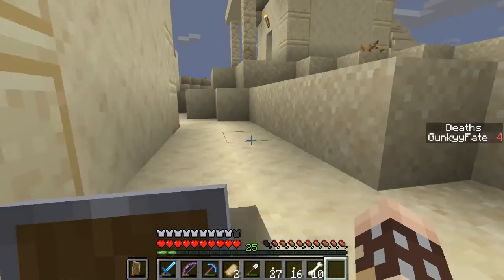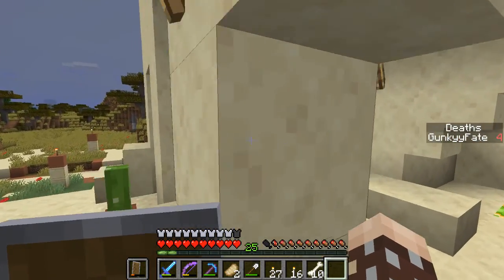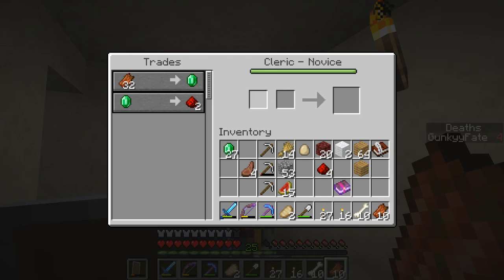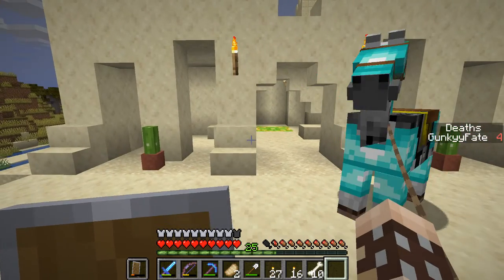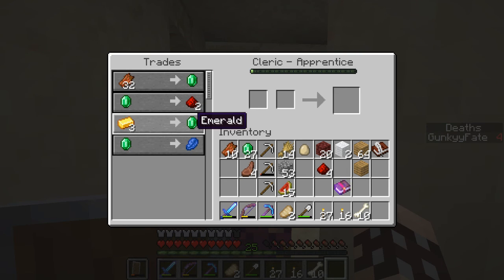I'll just tie him on the lead and drag him along. I think this is the villager over here that we need. Got 26 emeralds from that. He's so close to leveling up — if I buy some redstone does he level up? He's so close, we need a little bit more rotten flesh and then we could get him unlocked to level two. Oh — he leveled up! Gold for emerald — that's a pretty bad trade.